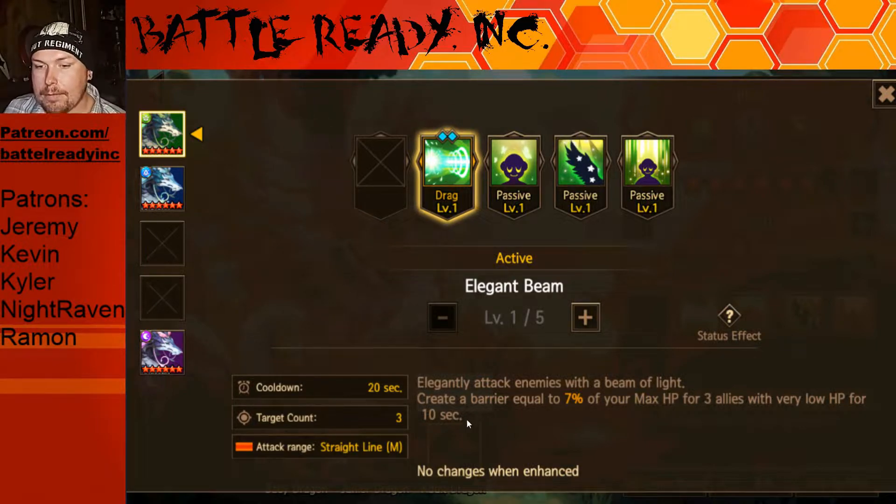Let's look at these skills. Pretty much across the board most of them are all pretty much the same. Your drag skill is going to be a three-target straight line attack — attack enemies with a beam of light, create a barrier equal to 7% of your max HP for three allies with very low HP for 10 seconds. This is very familiar; we have other dragons in the game that already do this. It's cut and paste the exact same skill as other support types like Pharaohs and Frosties.